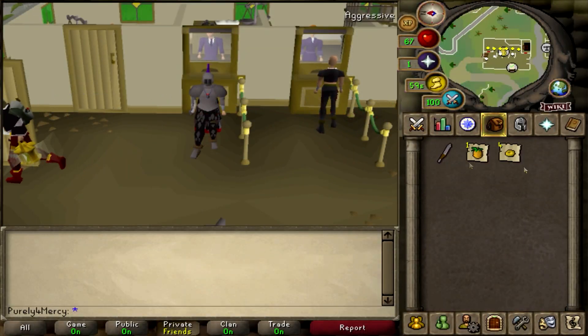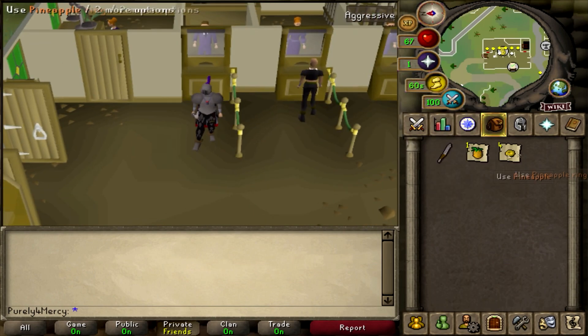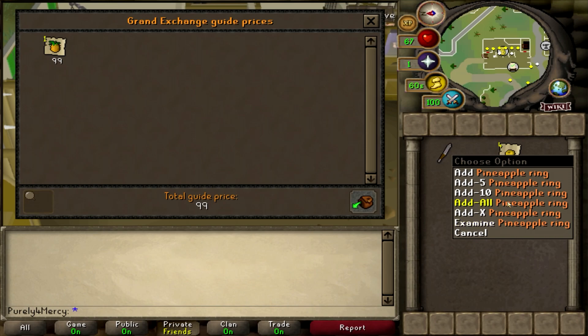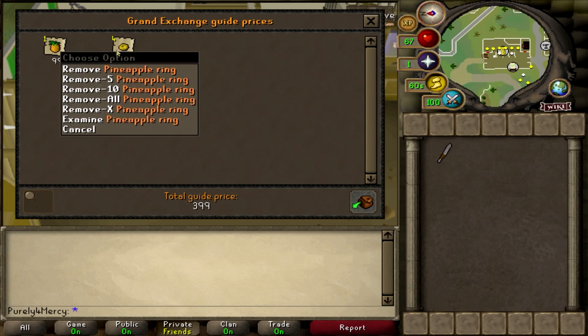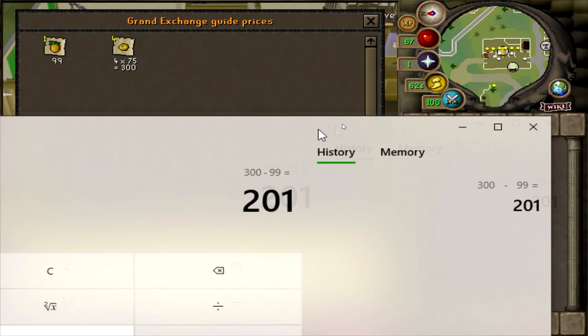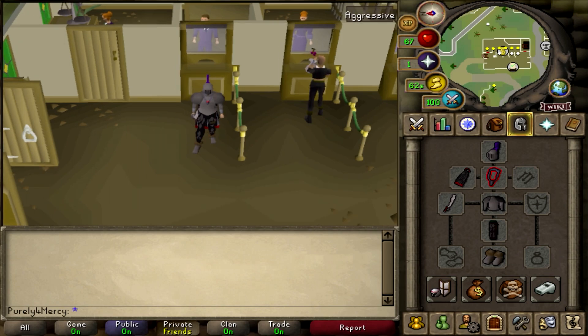This is an easy money-making method that does not require any level at all. It does require a pineapple and that's it. We're going to slice the pineapples into pineapple rings. Each pineapple as of this video is worth 99GP, and when you slice one single pineapple you get four slices of pineapple ring. You end up with 300GP made, giving us a 201GP profit as of this video.